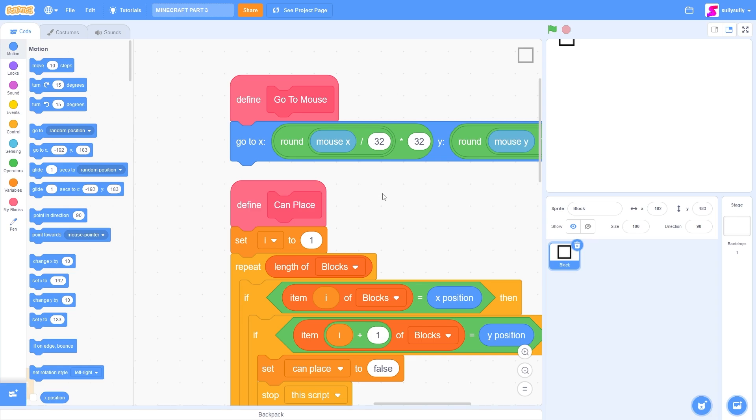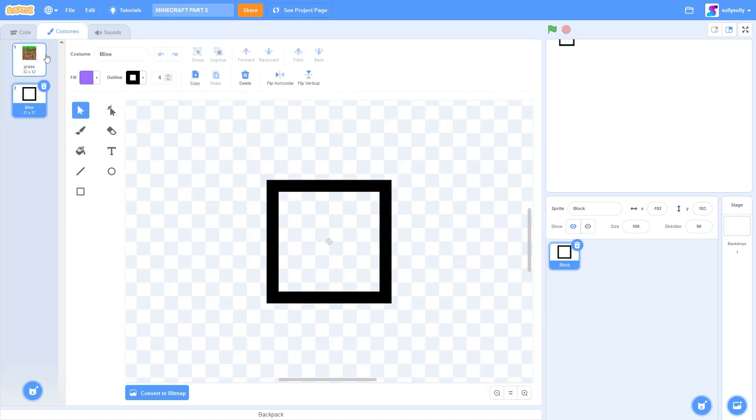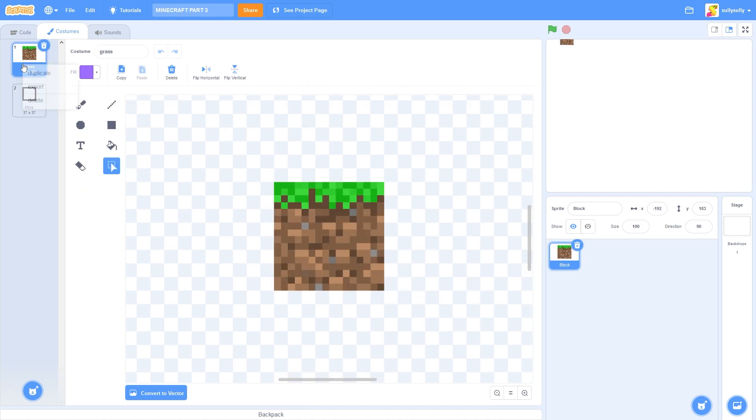We'll first start off by going into our costumes. We're going to be making a hitbox for our grass cube. Let's click on our grass, let's right click and press duplicate. I'll call this hitbox.